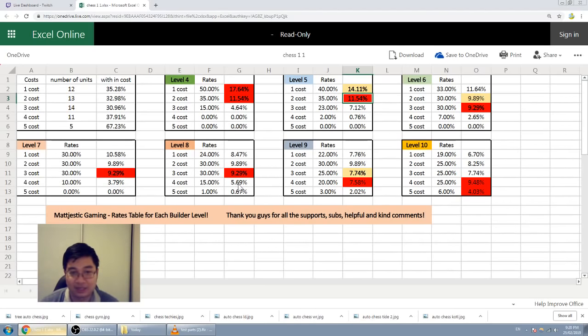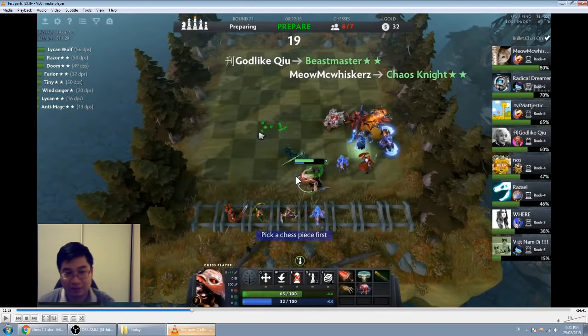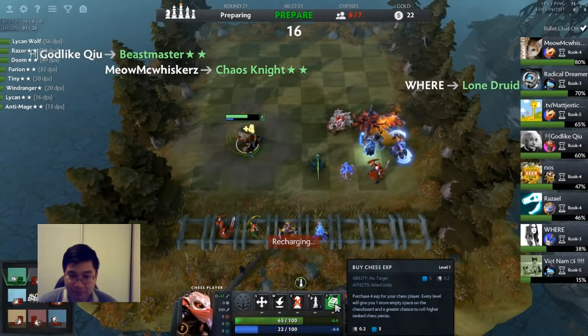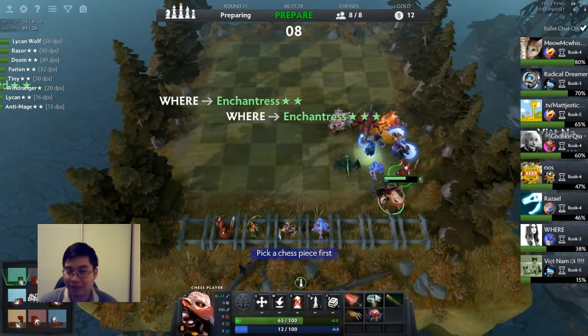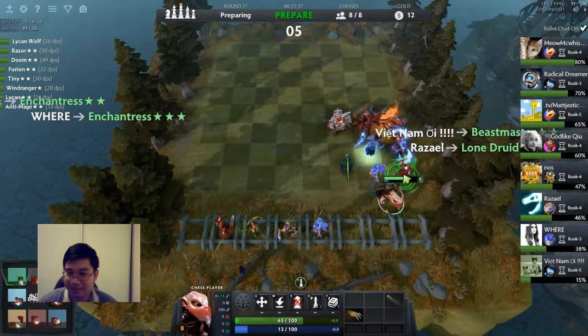The reason I'm focusing on Dragon Knight and not everything else is because I want that last Dragon Knight to reach two-star, which is the most crucial part of my build. A two-star Dragon Knight can carry us to round 30. Given that most other rates stay the same and we also open up the legendary rate at level eight, it's worth leveling to level eight instead of rolling at level seven. So I leveled up and after seeing the rates, I think it's worth it.